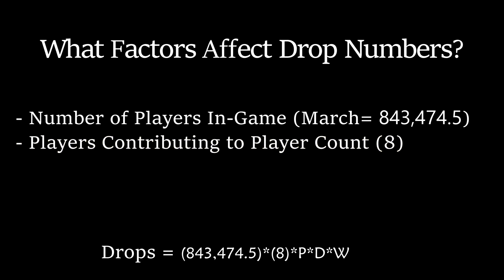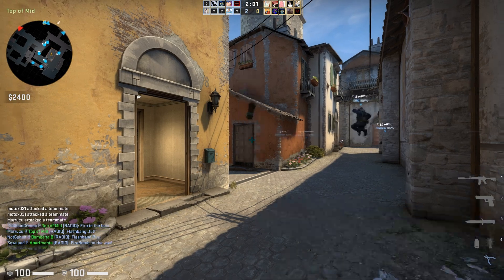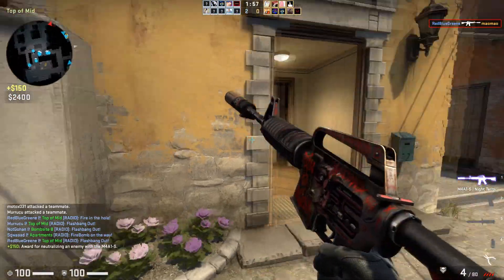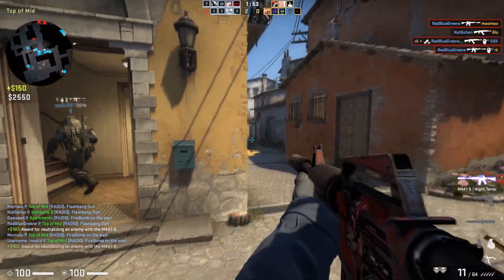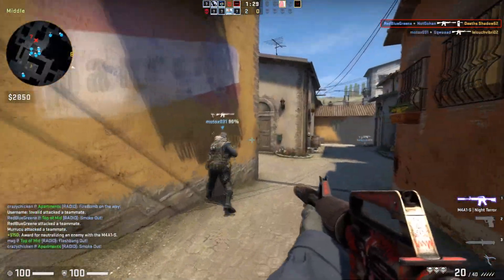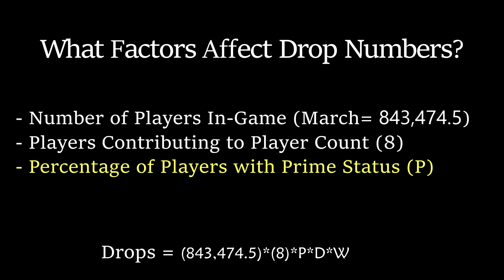Not everyone who plays CS is even allowed to get case drops. Only users who have spent money on the game to have prime account status are allowed to get drops. We really have no way of knowing what percentage of the active player base is using prime accounts, but it's probably a fair amount. The players most likely to stick around long term are also more inclined to have prime accounts. For the sake of demonstration, I'll just say that 70% of players have prime status. We can always change this later.